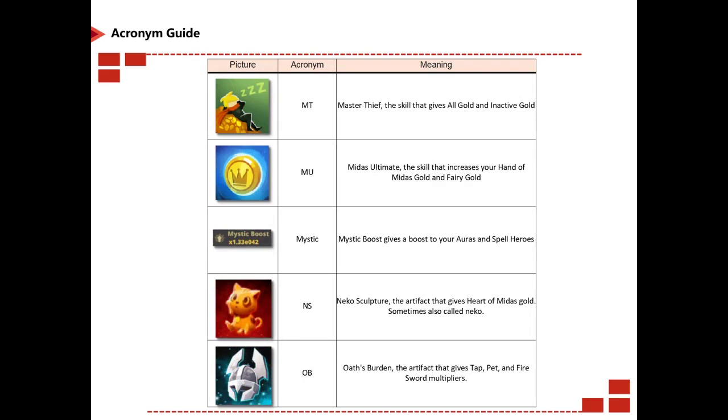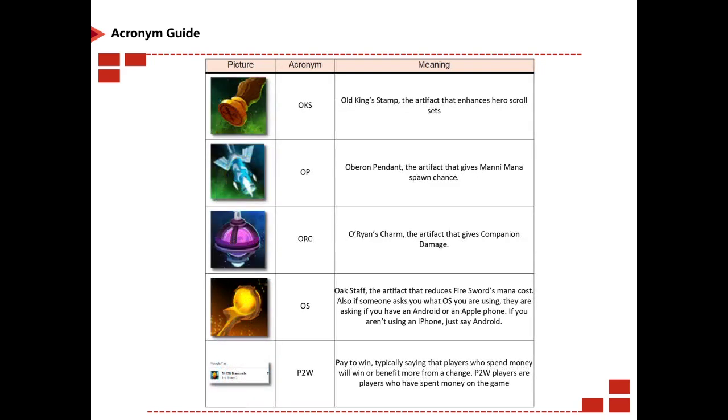MSW is Mongolian Sword. MT is Master Theft. MU is Midas Ultimate. Mystic is just how it sounds. NS is Neko Sculpture. OB is Oberon's Burden. OKS is Old King's Stamp. OP is O'Brien's Pendant. ORC is Orion's Charm. OS is Oak Staff, an artifact that reduces Fire Sword mana cost; it can also refer to your operating system — if someone asks what OS you're on, they're asking if you have Android or Apple.